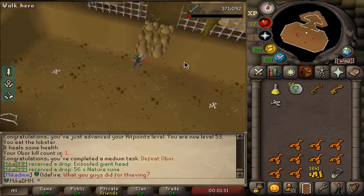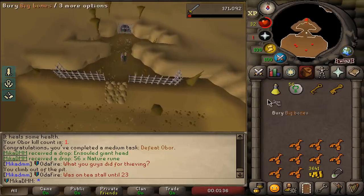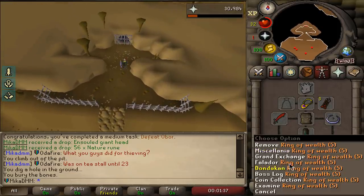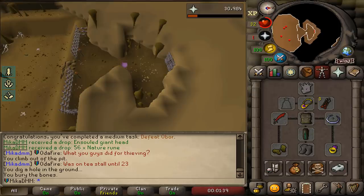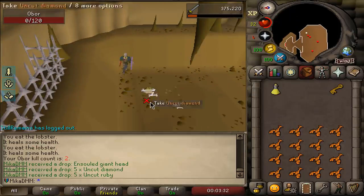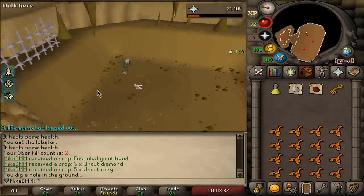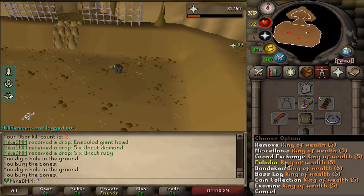50 tasks completed. I'll do the next one another time, perhaps later. Let's go to Grand Exchange, reset, kill him again. Kill number two. And we get uncut diamonds, some rubies and some bones. Not too great, but we'll take it.